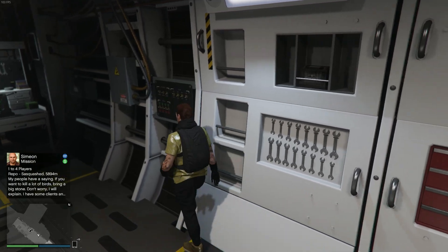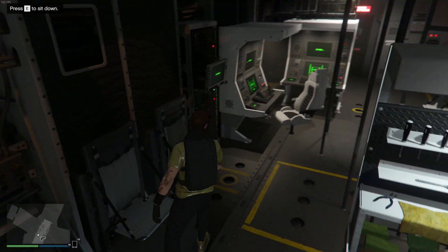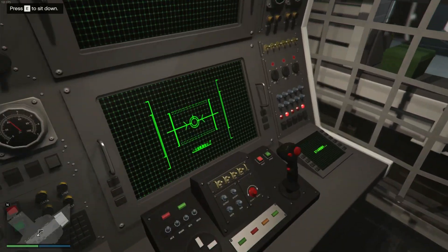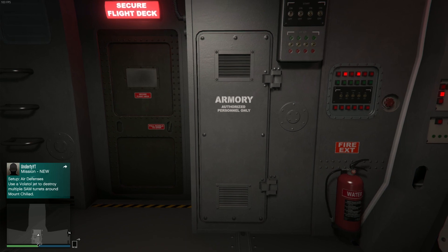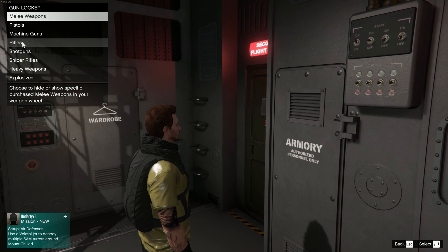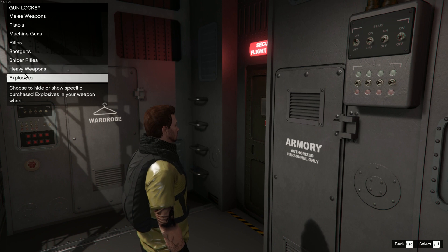It literally took me like 10 minutes to figure out where this thing was. If you go inside the Avenger, it's clearly not very big, so there aren't many places for an armory to hide. But if we take a look and pay attention to the details and the writing on the wall towards the cockpit, right before you get in, it says 'armory.' I think the reason many people, myself included, didn't know about this is because it takes a couple seconds of standing in front of it before the notification pops up. Normally you'd just run right past and go into the cockpit — that's what I've done countless times.